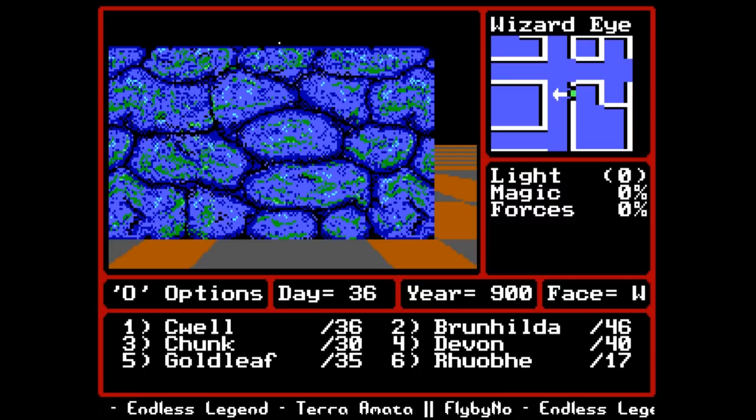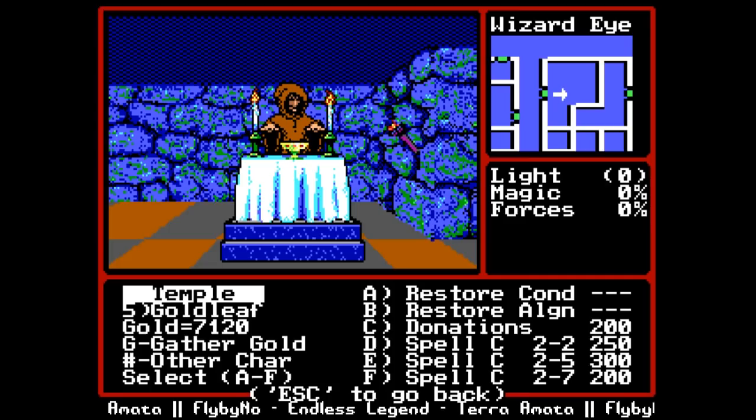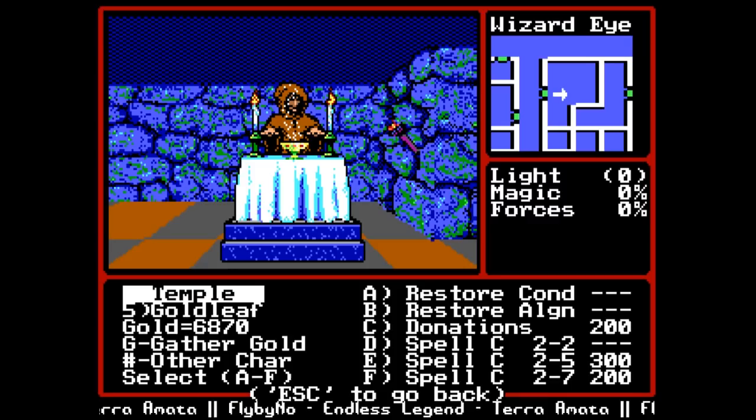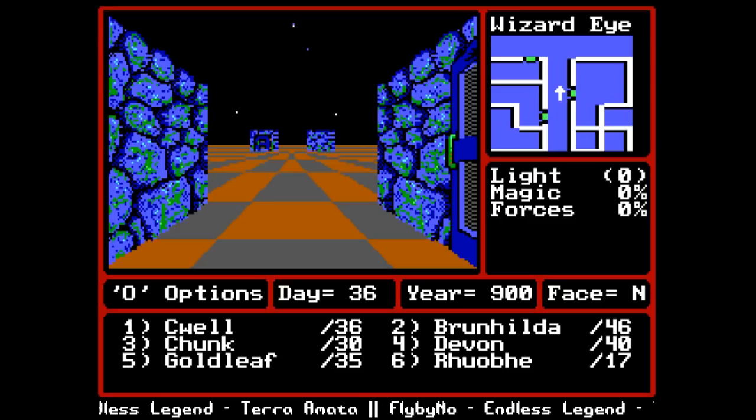I'm not sure where guild membership is going to be. We can come to the temple and see what they have for Gold Leaf: spell 2-2, 2-5, and 2-7, which are heroism, protection from elements, and weekend. I'm going to grab heroism and protection from elements, but we will never use weekend so I won't spend the 200 gold on that.